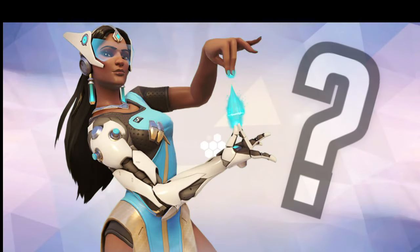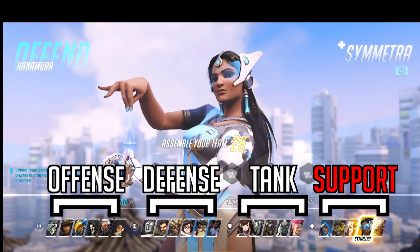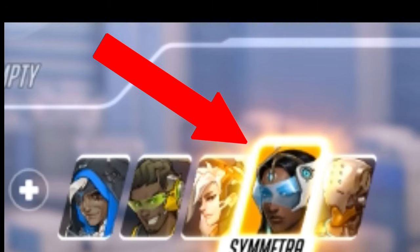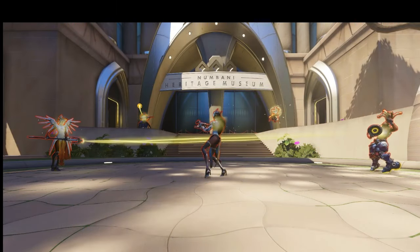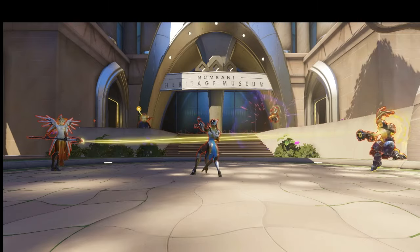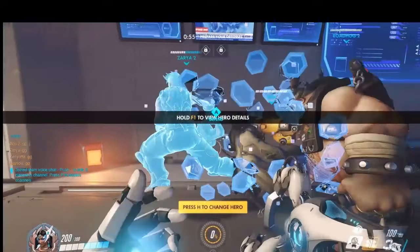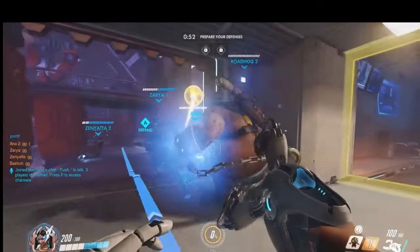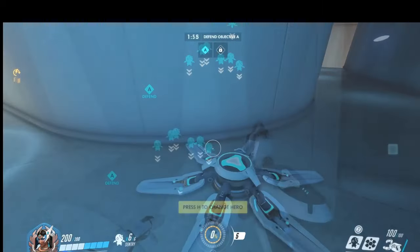If you're not entirely sure who Symmetra is, here's a quick rundown. Of the five support characters in Overwatch, Symmetra is the one support class in the game that doesn't offer team healing capabilities. Instead, her role of support is relegated to the use of turrets to cover flanks, provide a small 25 HP shield boost, and ultimately create a teleporter for convenient transit to the frontline from the spawn room.